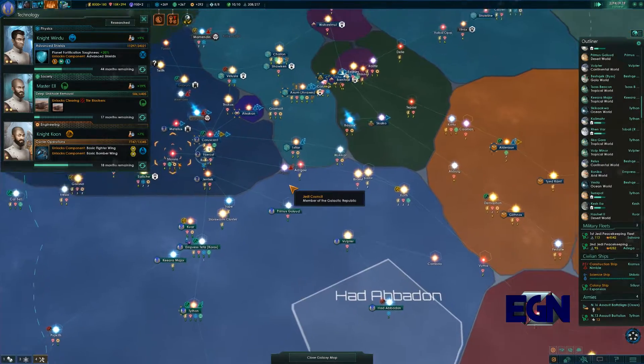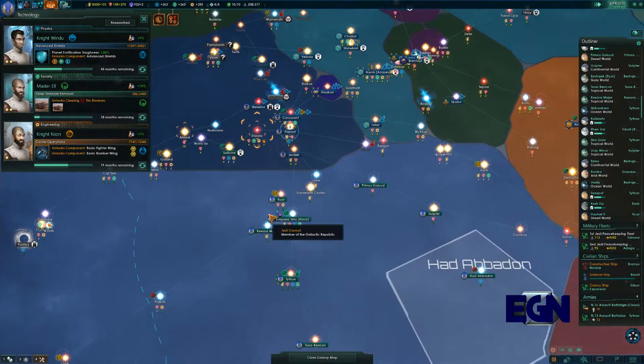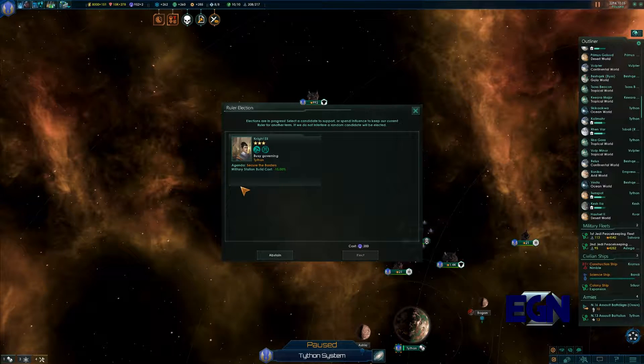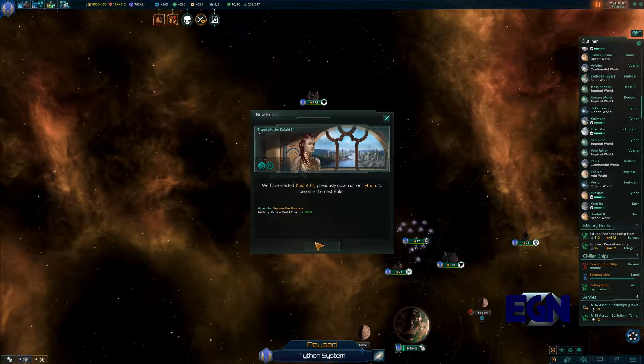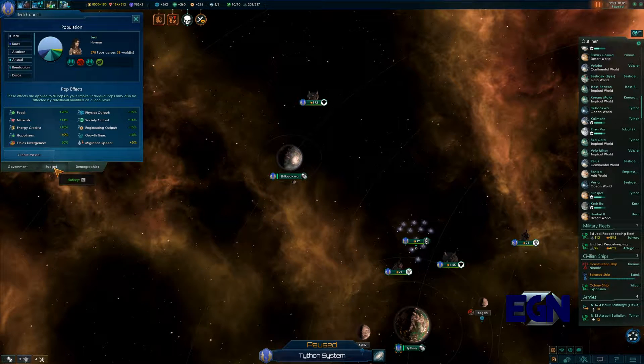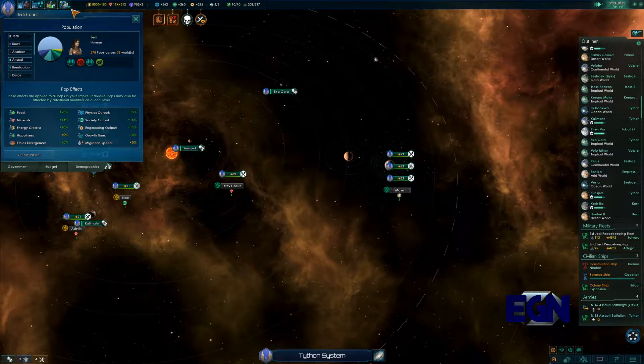Let's have a look at expansion routes — we can't get past that way. There is a Grandmaster election. There isn't really anybody else, so it was always going to be Knight L — Grandmaster L. Agenda: secure the borders, military station build cost minus 15%. Not sure why we have that. The Jedi are definitely large, there's a lot of Jedi — fair enough.